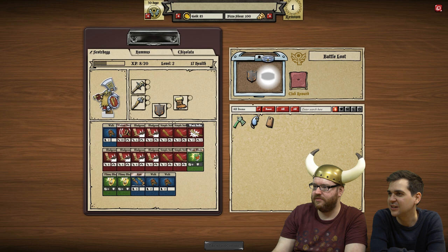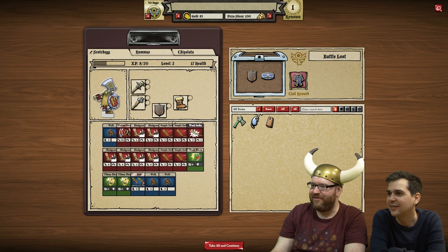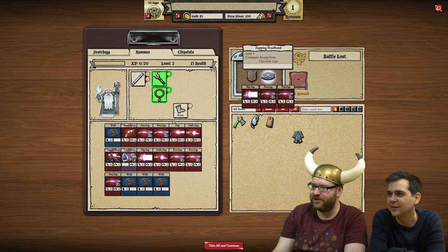A wizard's robe! He doesn't want to wear them. You can't wear them yet - he's too much of a noob. A zapping headband. Dwarves don't wear headbands.